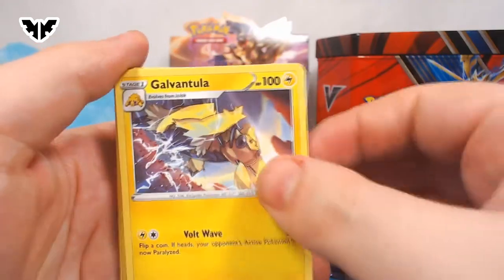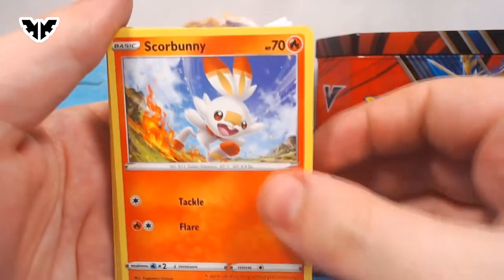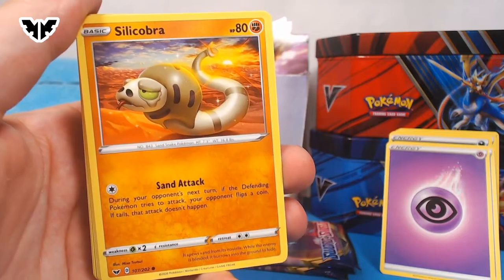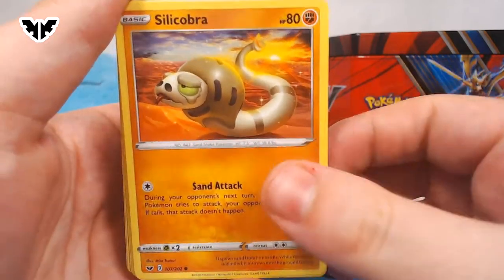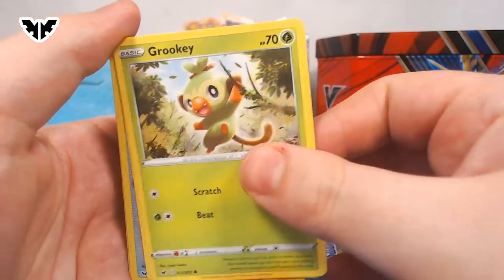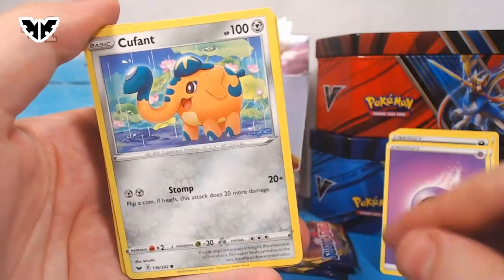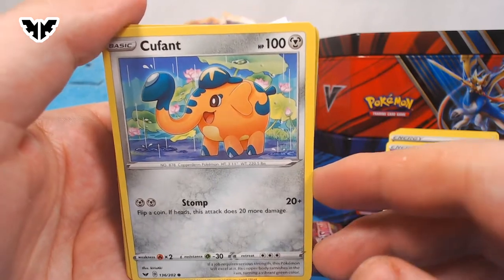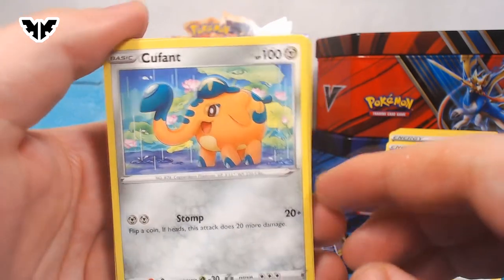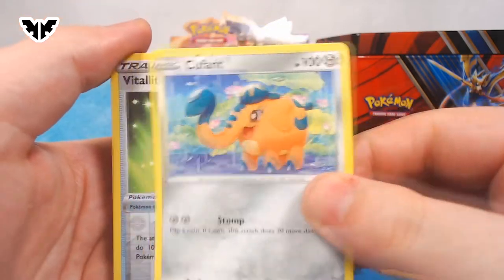Corvisquire. Galvantula. Scorbunny. Because you haven't played the Pokémon games where the berries are in them — No, I have not. So you only know the berries from Pokémon Go. They do different things. Crookodile. Cufant — very cute. That's the whole point, it's cute. A Vitality Band.